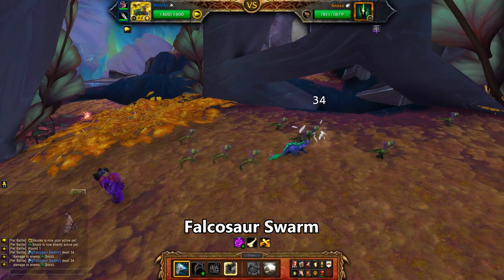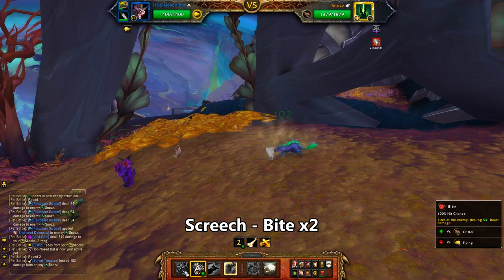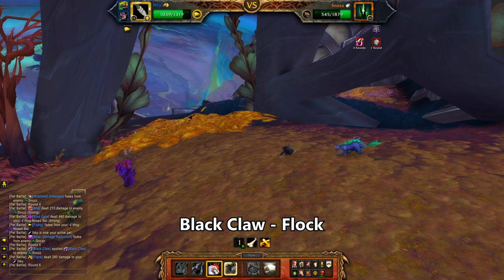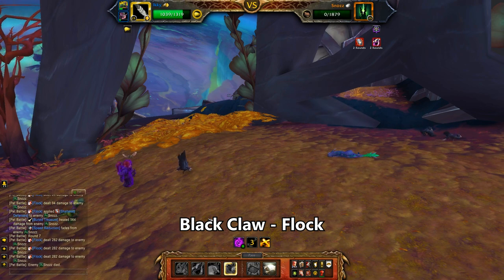Start with the Sharp Talon and use Falcasaur Swarm. He pulls in your bat. Use Screech and then Bite twice. He void portals in Icky — use Blackclaw, and then Flock to finish the fight. If something goes horribly wrong and Icky or the bat dies early, you still have the Falcasaur to Predatory Strike.